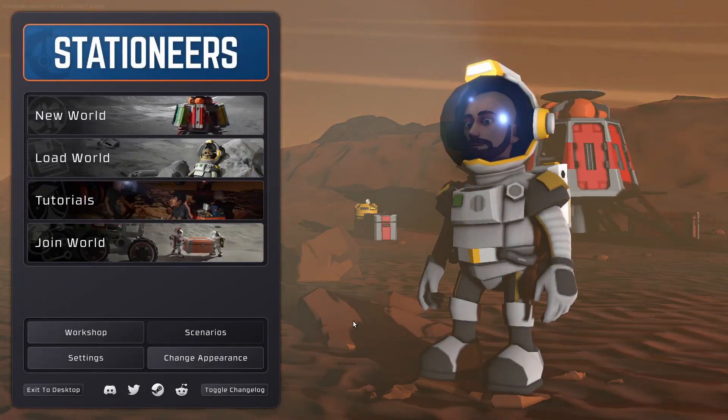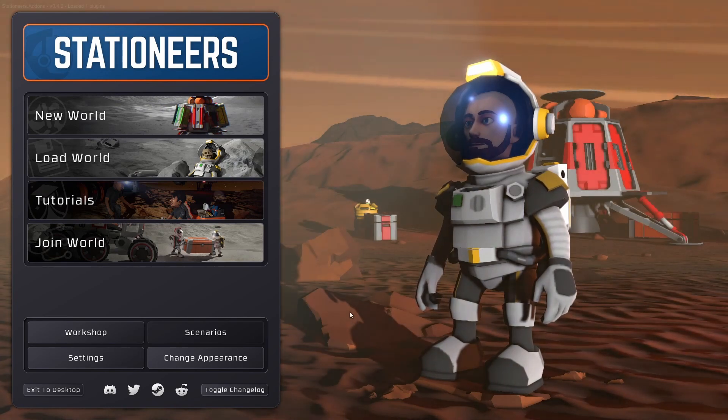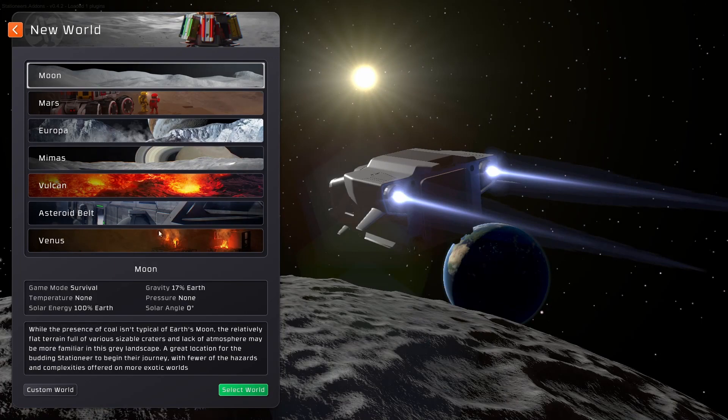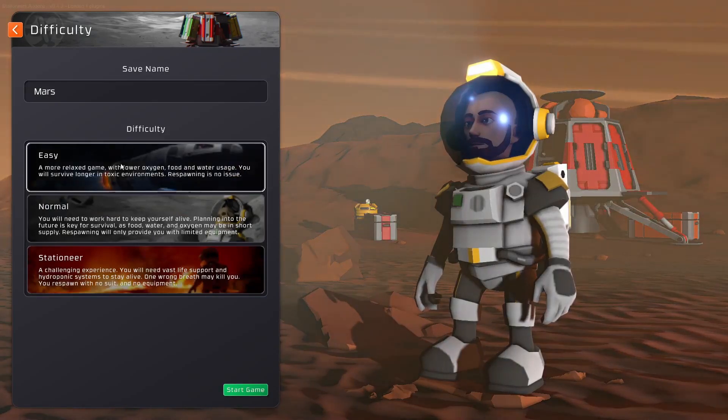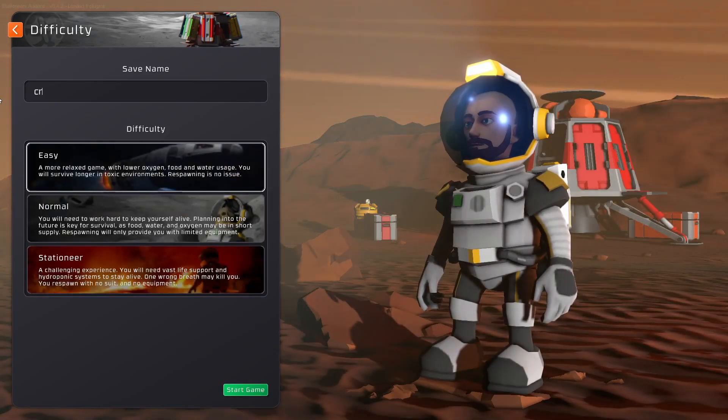Hello and welcome to Stationeers. You may be wondering how do I get into a creative world? When you go to a new world there is no way of asking for a creative world, so I'd recommend somewhere easy like Mars. Start any game and call it something creative.